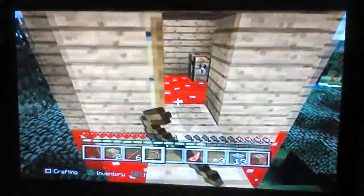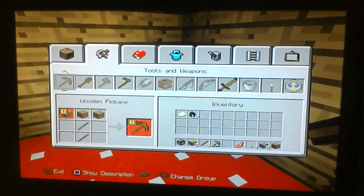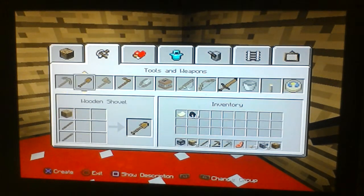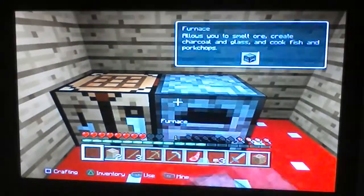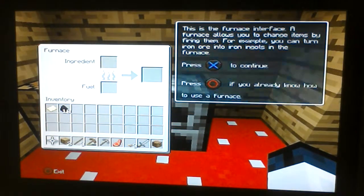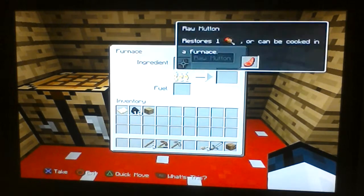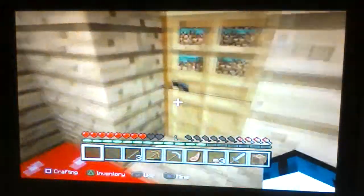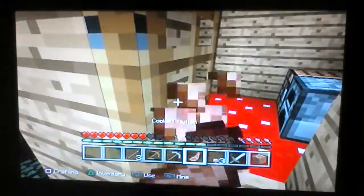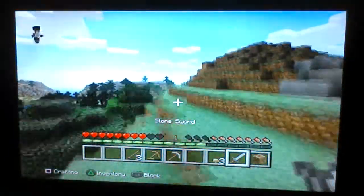We have 10 coal here and we also got a map for some reason - don't know why we got a map, but we got a map. There we go - stone pickaxe as well as a stone sword, that's what I wanted. I know how to use a furnace, so there we go. I actually may not have to cook the raw mutton - don't know how much health I get. Now we are efficient, we can kill efficiently.